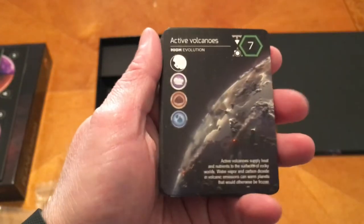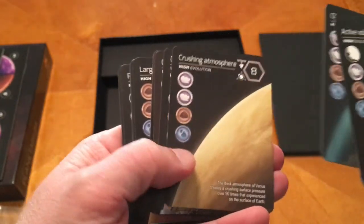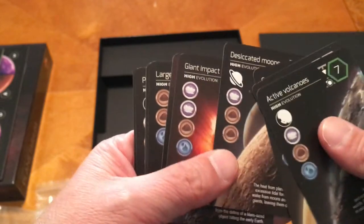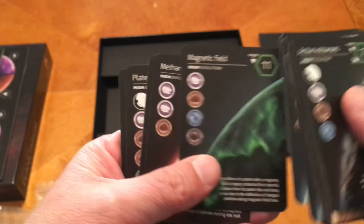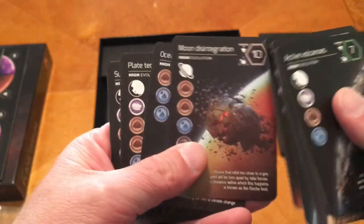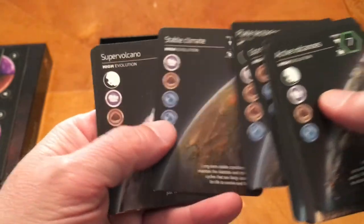Here are the high evolution cards. You can see that they take more different matter tokens. They look really cool — most of these are really cool.